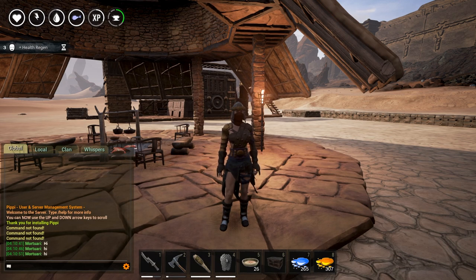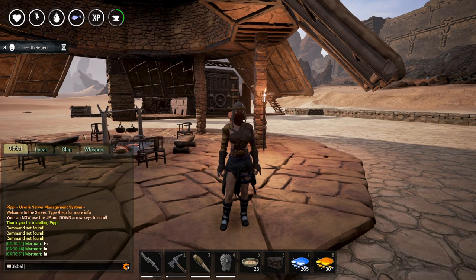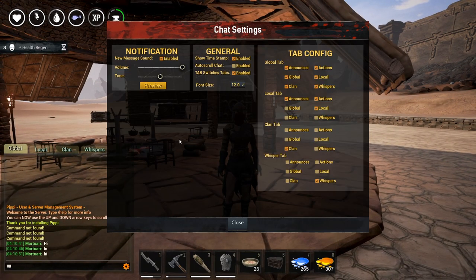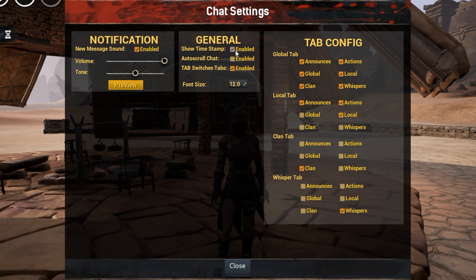Additional things you can do with the chat system include changing fonts and other settings. Click the cogwheel icon - left click works - and you have some chat settings to handle. You can get a notification when a new message is added to the chat. You can change the volume and tone, and hear a little preview of the sound that plays when people add something to the chat. You can of course turn this off. You can also change the font for the chat window and add a global timestamp.